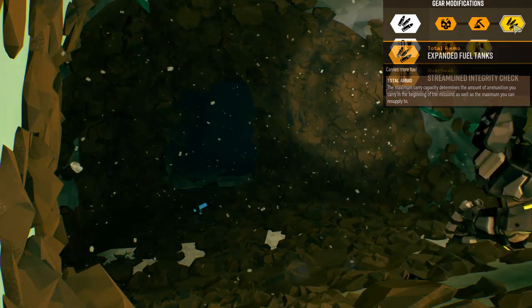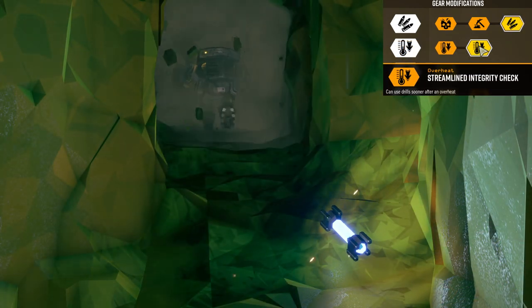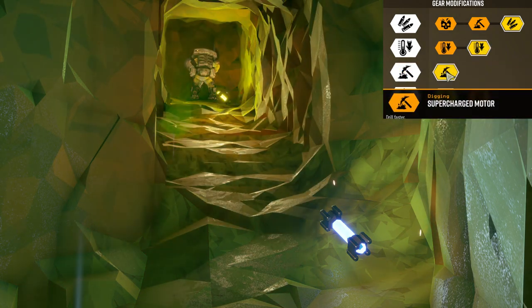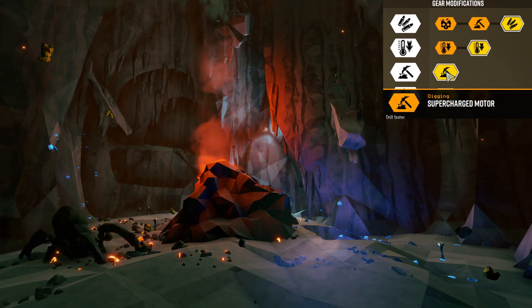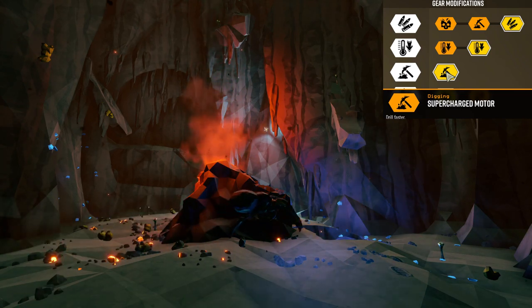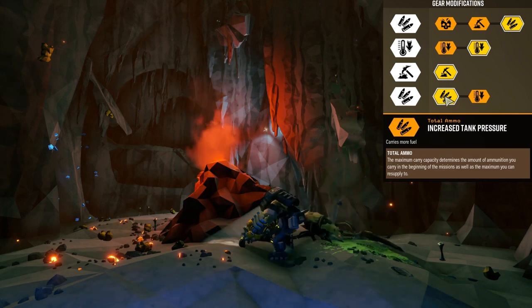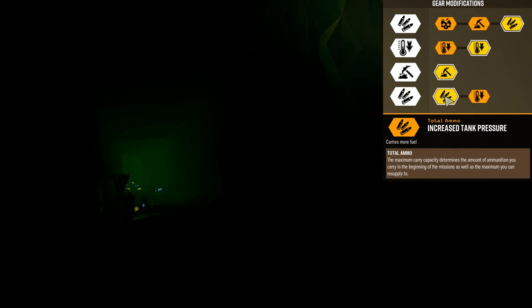Gear mod 2, streamlined integrity checks, allows you to drill sooner after an overheat. The third mod, supercharged motor, lets you drill faster — great in deep dives because you need to get out quickly sometimes. The fourth mod increases tank pressure, allowing you to carry more fuel. It's always good to have extra fuel because you never know when you're going to need a quick tunnel.